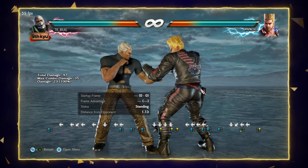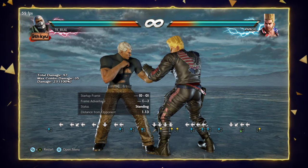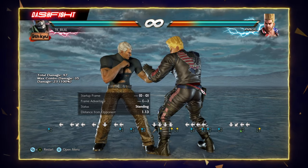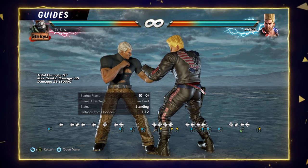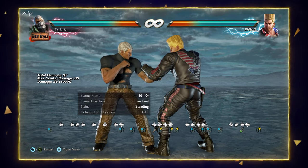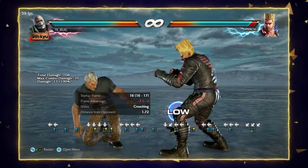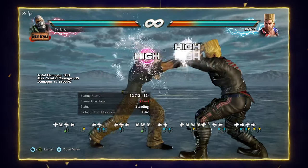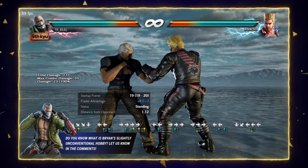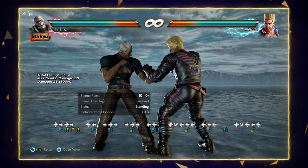Now let's discuss game plan strategy. It depends on what character your opponent is playing, but against common characters like Kazumi, Nina, Anna, and Geese, the main move you should use is back 1. Back 1 gives you plus 4 frames. After back 1, I'll go for down back 3, down forward 2, or 1,2, and then take another plus frame with back 1 again. If my opponent is still and doing nothing, I'll take advantage and throw out soccer kick.